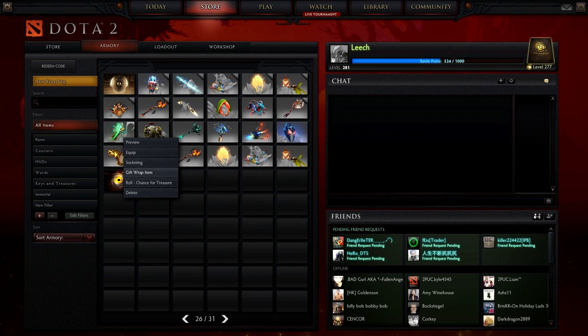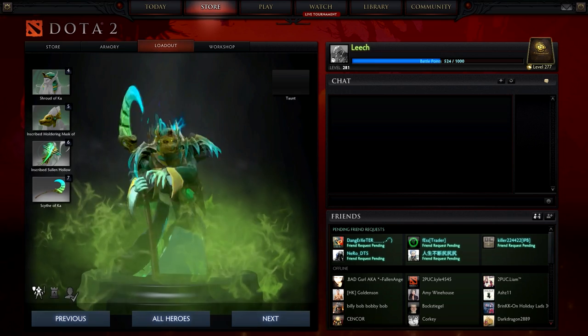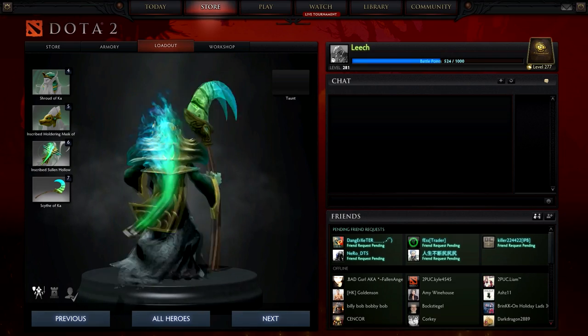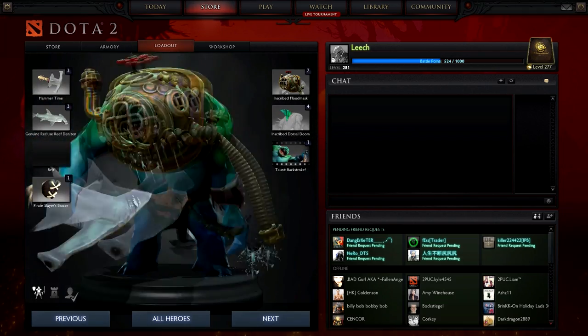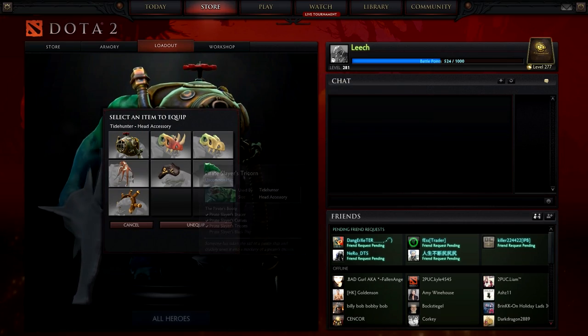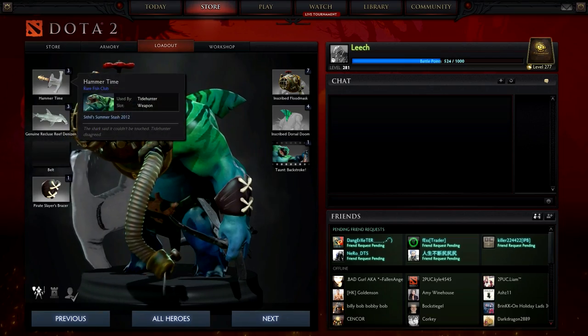Roll chance for treasure — don't want that. This is what my Necrophos looks like — he looks pretty pimped out. I wouldn't want to fight him in an alleyway. The helmet does look kind of big but it suits his theme, I really like it.